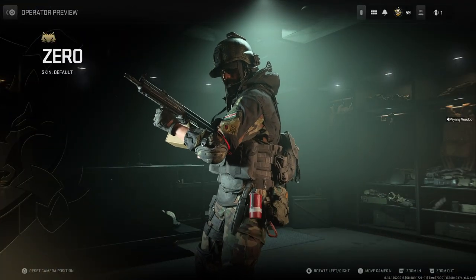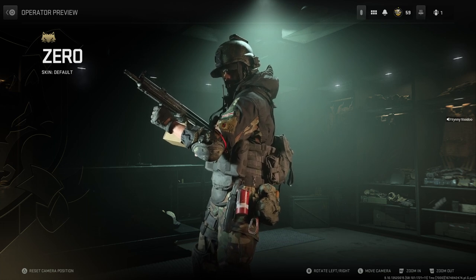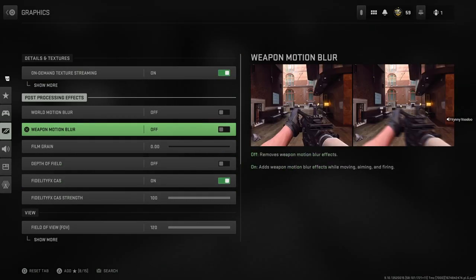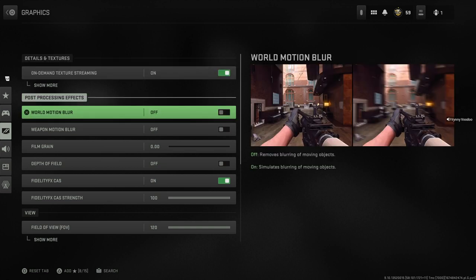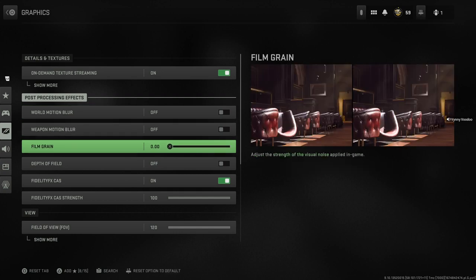We're going to be making a few adjustments in the settings of the game itself and we'll also be making a system adjustment. First thing is go to your graphics settings and actually turn on On Demand Texture Streaming which is at the top. Now I know I've recommended turning this off in the past but it seems to be working better and I'll make a full video on that. This only affects operators and guns and has no bearing on the actual visual quality of the map itself but can affect performance, so for now I recommend turning that on. I recommend turning off motion blur — this is obviously a personal preference — and also putting film grain at zero.